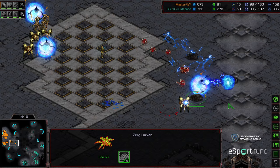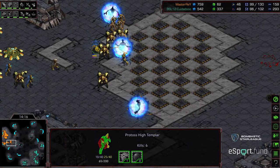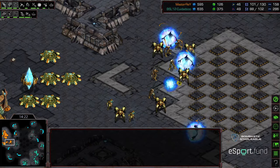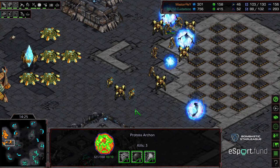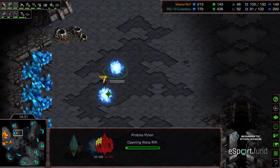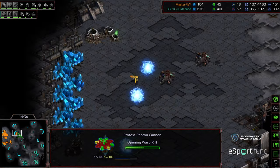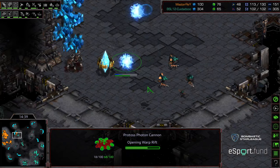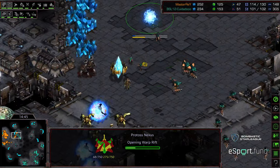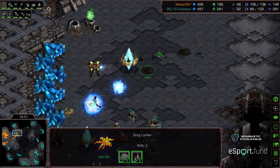Another two lurkers coming up — if they can just burrow, a follow-up psi storm is wasted on a single target anyway. The lurkers are now pressing on Master Ray's front door. More archons morphing — that's four archons, very beefy. Level two weapons and level two armor are now coming online. Master Ray going ahead and grabbing his third, plopping a cannon. The lurker is right on top of it; units flooding to deny this base, easily taking that cannon out. Master Ray responding, moving his army toward the third to defend it.